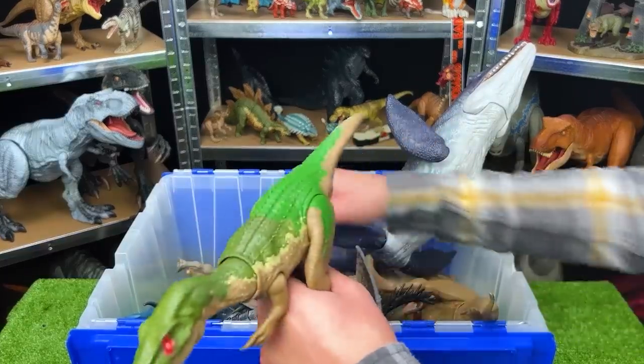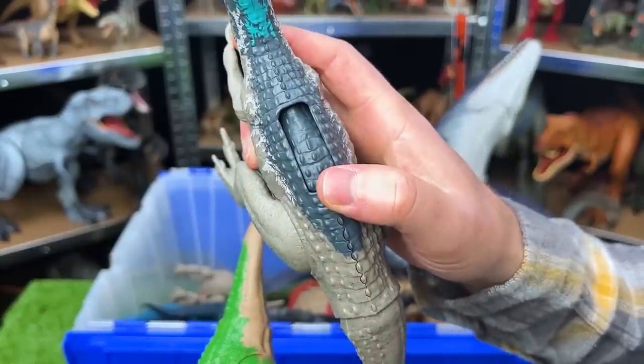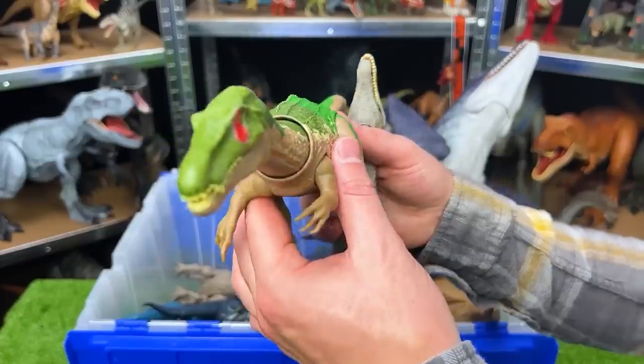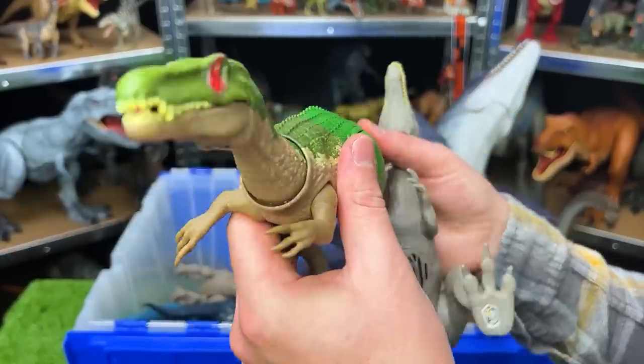We've got a few more awesome looking Baryonyxes in here. This first one has a slide action for different roaring sound effects, and this Baryonyx doesn't have any buttons on it but you can use the tail to move the head around.